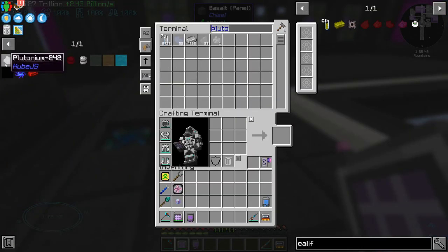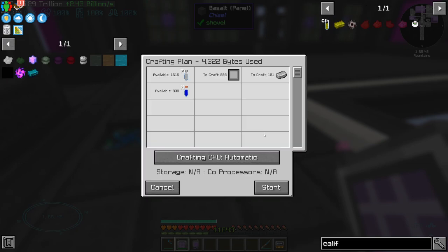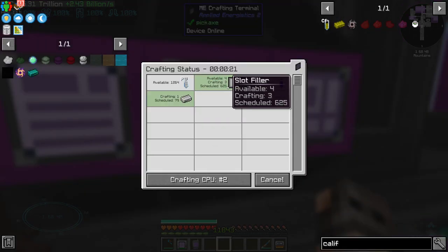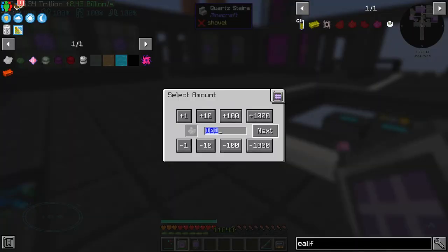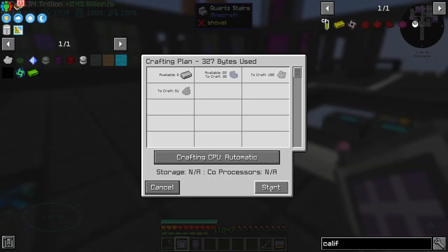The first item we need is Plutonium 242. We already have Plutonium the Vile on auto-crafting. We can also make the Plutonium Ingots, and that is the correct recipe because we do have access to slot fillers. We even have Plutonium 242 on auto-crafting — that is great.